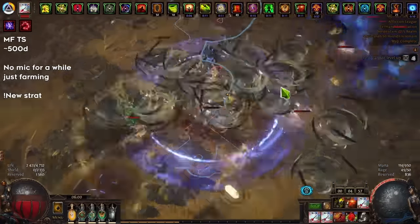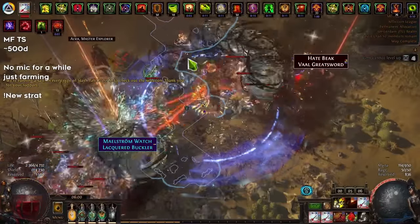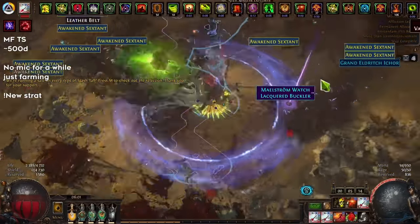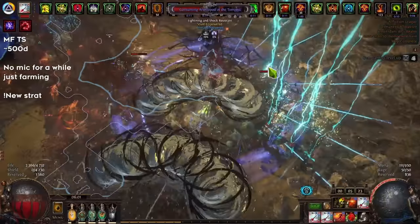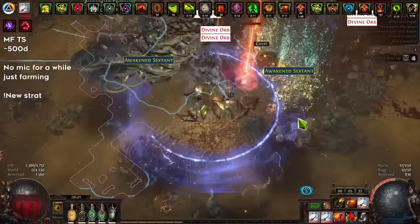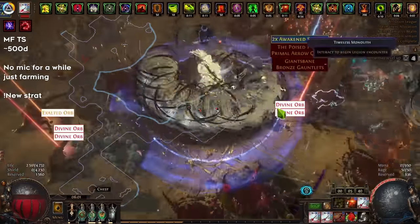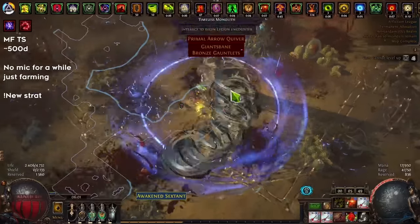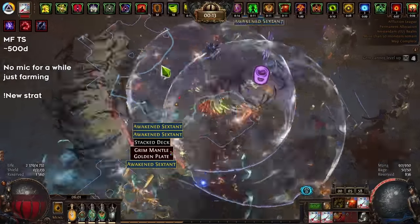For the map, I'm running Dunes. Dunes is perfect because it has a good consistent divination card — The Fortunate — and a very open layout that allows great breaches, great legions, and great mechanics that can take a lot of space, giving you more monsters. The boss is positioned so you can quickly rush to it, and the altars spawn mostly with modifiers that give quantity — a lot of currency duplication. Another similar map is Jungle Valley, but it doesn't have as many monsters or as good a layout, so I definitely prefer Dunes.